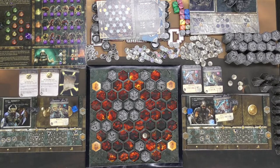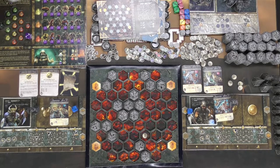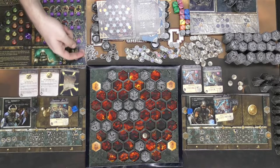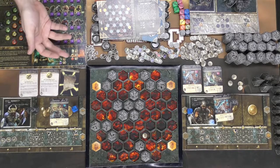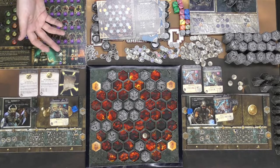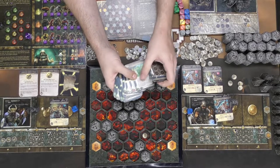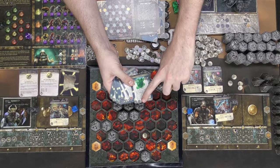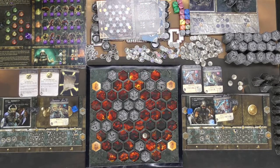There is a cost associated with minerals — you can turn them in to gain their value as a reward, or save them because certain items require specific mineral combinations. For example, one card requires five currency and a green stone, so you can craft that item with that specific combination of currency and mineral.